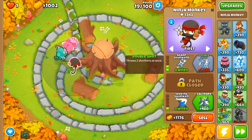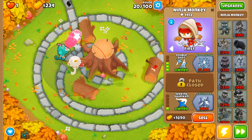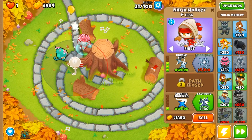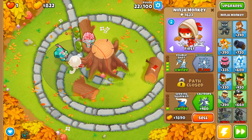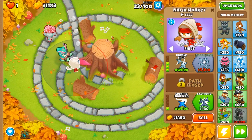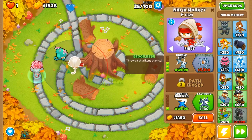Next we need to go ahead and grab double shot as soon as possible. One thing we're going to switch up here — because we need a little bit of added popping power due to the positioning of our ninja monkey — we're going to be going for a singular druid to assist our Obyn and our ninja. We're going to place him at the very top, and then after that we'll start going for some monkey villages.